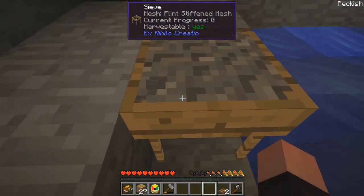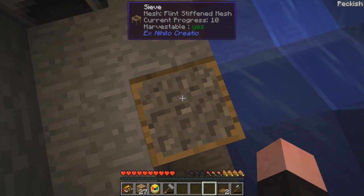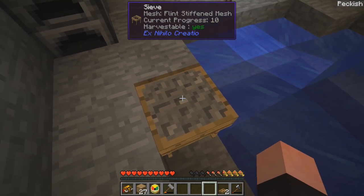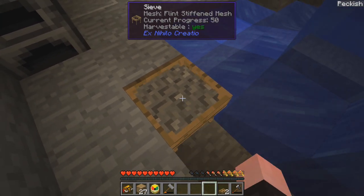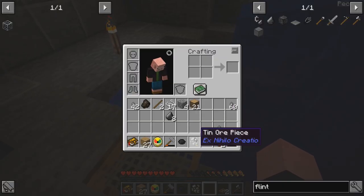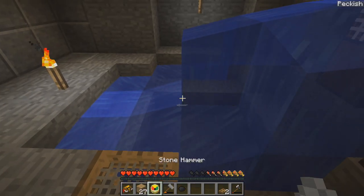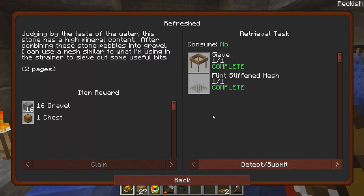Nothing's happening. Can we get it back out? Can we jump on it? Oh wait — current progress, 10. Oh, I right clicked it. Okay, so we have to do that. What did I get? Tin ore? That's only one piece — that's not 10. T-I-N, piggy. T-I-N. So we got that.